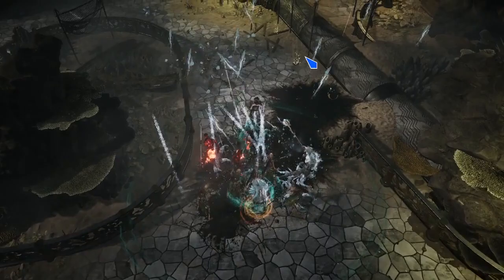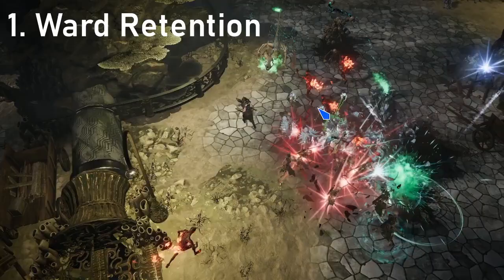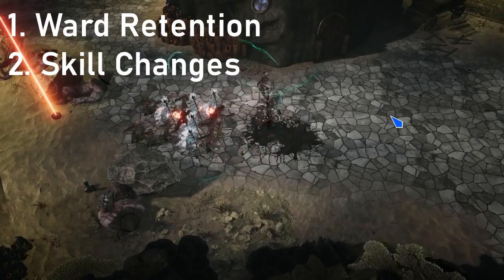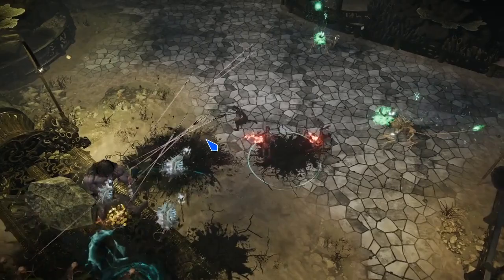So let's fast forward to the first big power downgrade for Exsanguinous, and this is Patch 0.7.8. We've got four things to talk about here. Exhibit number one: ward retention. If you take a look at the patch notes, you'll see that ward retention across the board has been reduced by 50% compared to the previous patch, 0.7.7. That's already a pretty sizable nerf. Now let's talk about the two classes that were primarily using Exsanguinous the most often because they had intelligence, and intelligence gave you that ward retention. So this would be Lich and any kind of Mage build.